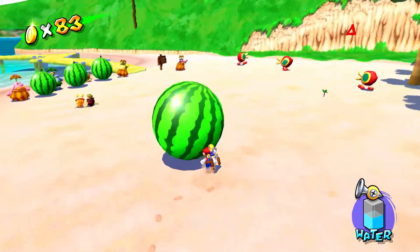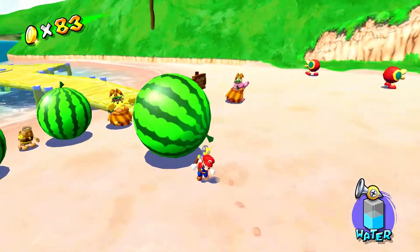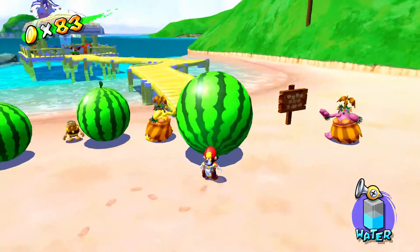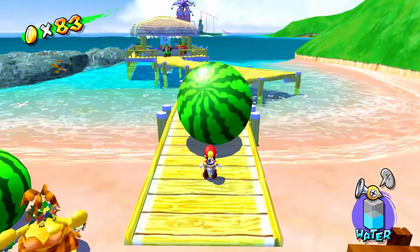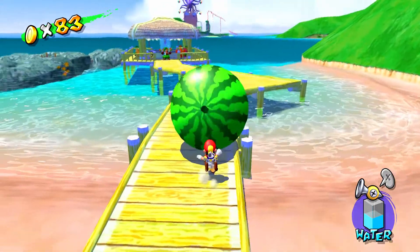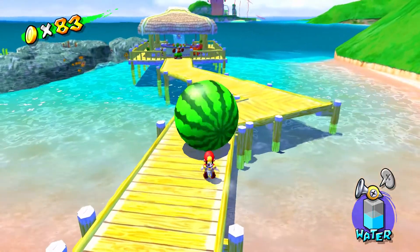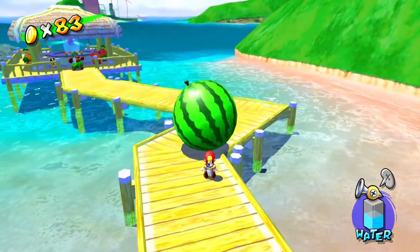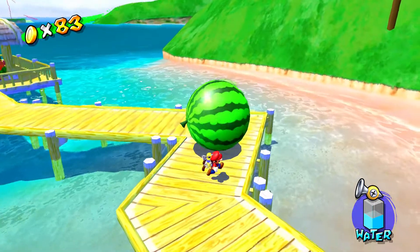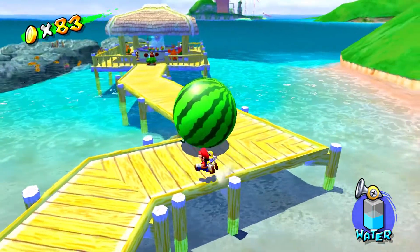I also don't remember where the Yoshi egg is on this level — I think it's up by the viewing platform. I'm going to have to look that up. I don't think I'll put it in this episode, but I'll let you know after the blue coin guide. It must be on the level because there's fruit, and there's even a fire thing blocking one of the doom buds which only Yoshi can get rid of — that was weird.